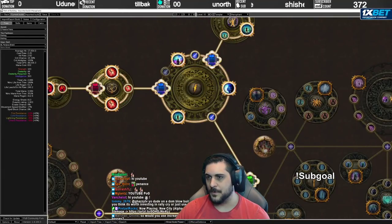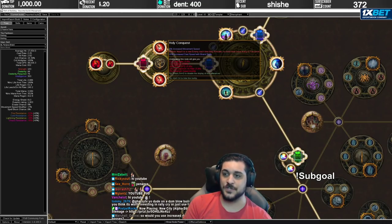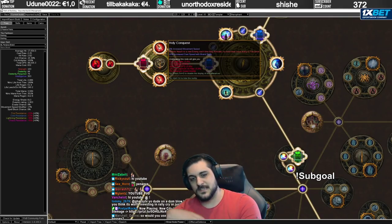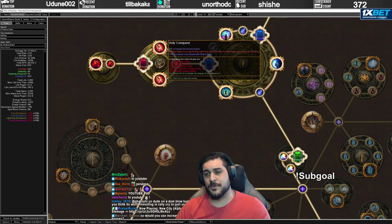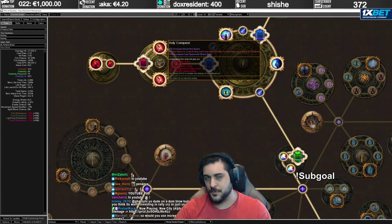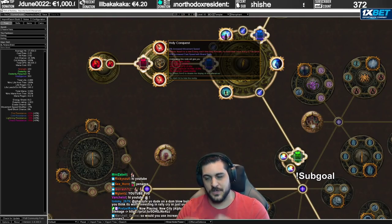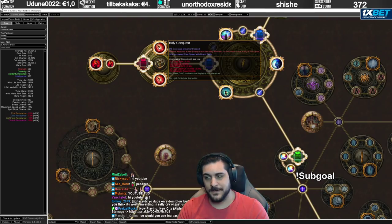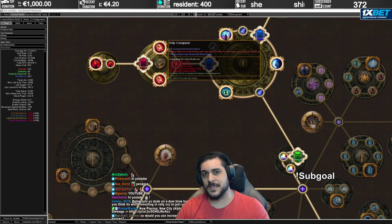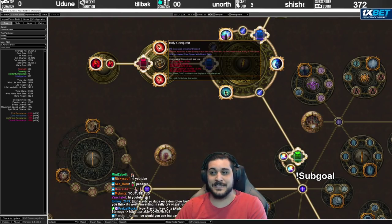The way we're bypassing this wonky mechanic is through a cluster jewel — specifically a medium cluster jewel node called Holy Conquest. This makes brands attach to a new enemy each time they activate, every 0.3 seconds. So versus a boss with no other adds, like the Awakener, it won't actually detach, and the brand builds up pulses. When the brand expires, it does the 20-pulse explosion and you attach a new brand. But for clearing, it would explode every 0.3 seconds, consuming pulses and exploding new packs, so you don't need Swift Brand Support.